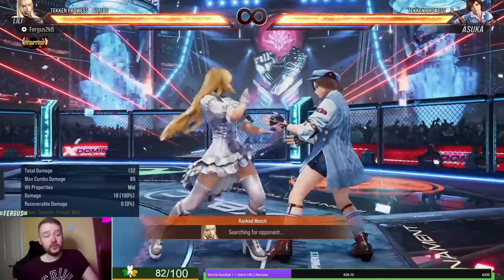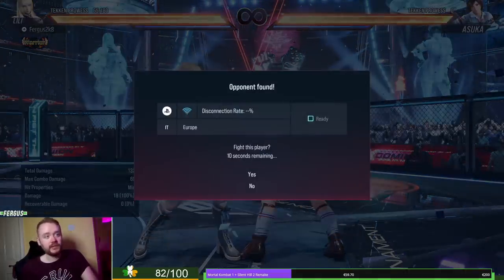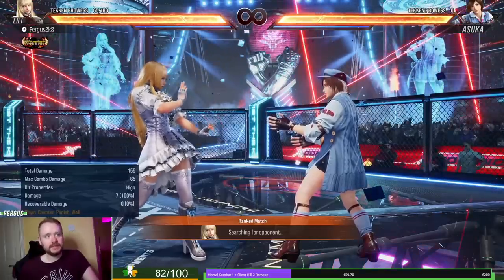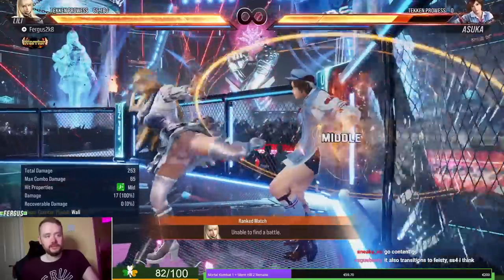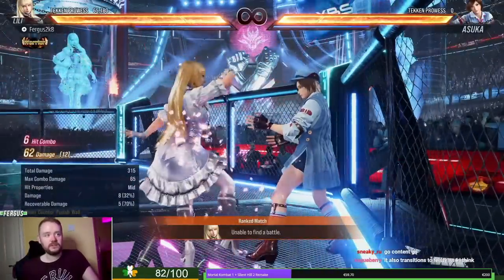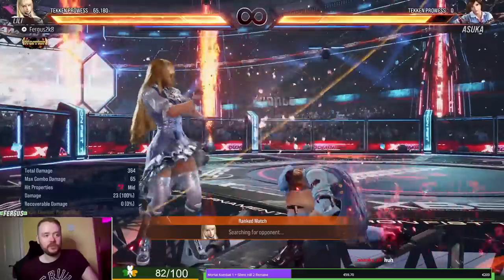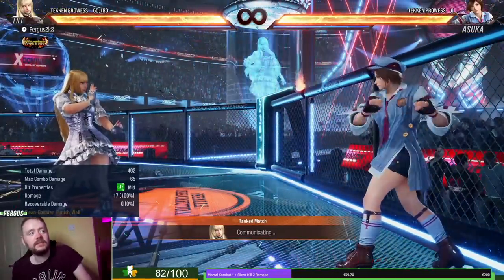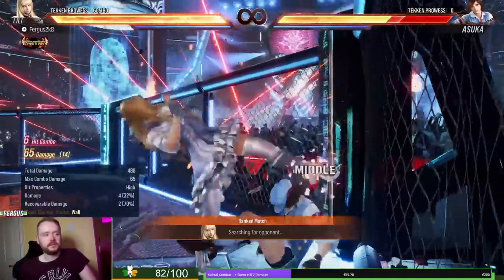This is a huge buff she got in my opinion. Lily was a character that always struggled with fast counter hits — she never really had enough to stop people mashing with good rewards. In Season 4 Tekken 7 they gave her 4-1, but that was still a commitment. But in this game, now she has a G-Clef — they actually gave her a G-Clef via 1-1-3. Her anti-mash has gotten a lot stronger because she's always had a lot of plus frames. Like who has 3-4 on block or frames on block like that? She always had plus frames but nothing to capitalize on them. Now with the G-Clef, she can really stop the opponent from mashing for a good reward.